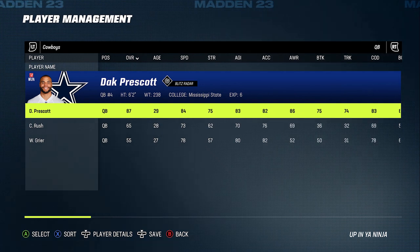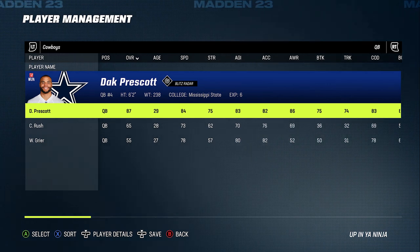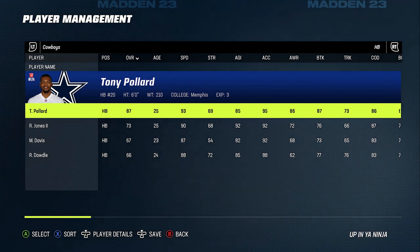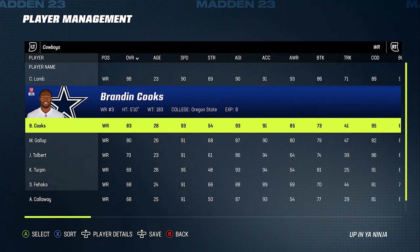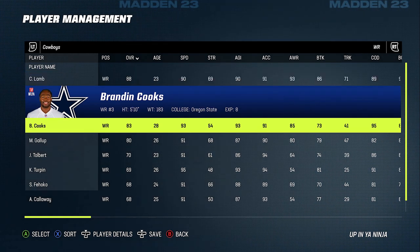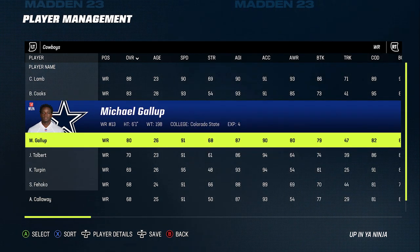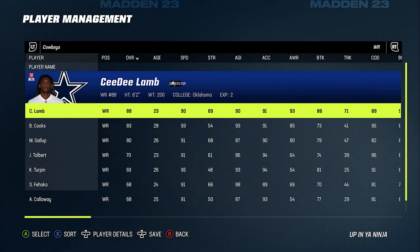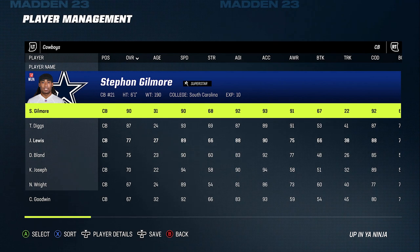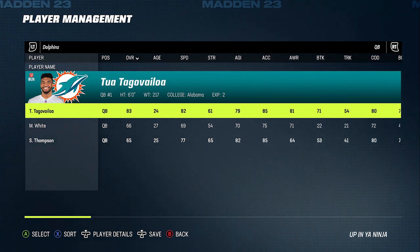Next up we got the Dallas Cowboys, who didn't make too many splash additions in the draft but made some huge free agent additions. Dak Prescott is very consistent at quarterback. Tony Pollard is one of the best running backs in the game with his speed. At receiver, they get back to the three wide receiver set by bringing in Brandon Cooks — so CeeDee Lamb, Brandon Cooks, and Michael Gallup gives you one of the best receiving trios in the game. They also have Turpin, a 95 speed guy who can stretch the field. But it's really all about Stephon Gilmore, who pairs with Diggs for one of the better cornerback tandems in the league.